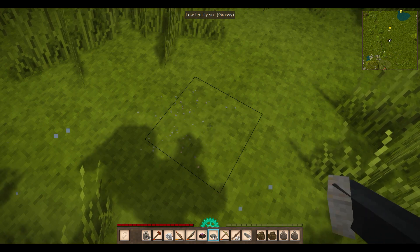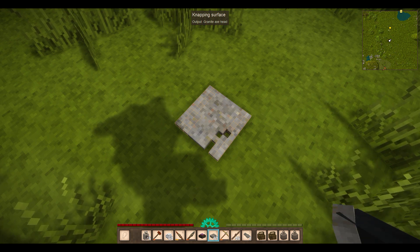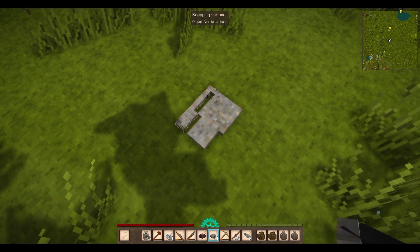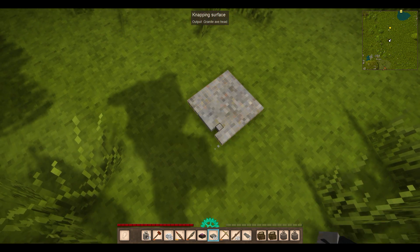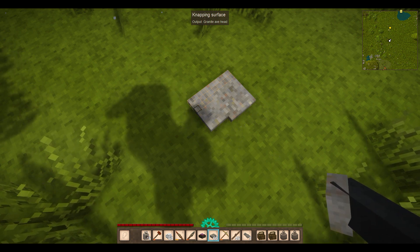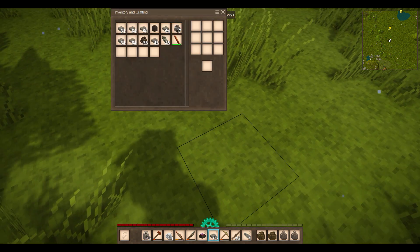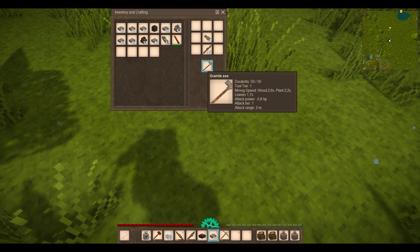I'm going to need to start heading north so that I can start another settlement — probably like 5,000 or 6,000 blocks, maybe 6,000 or 7,000, because you can travel 5,000 blocks in like a day. I want all of my houses to be at least a couple days travel apart, so there's some sense of adventure and being eaten alive by drifters at night time, because it seems to be constantly apocalyptic around here.